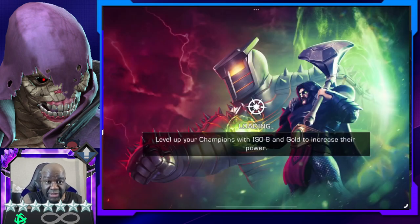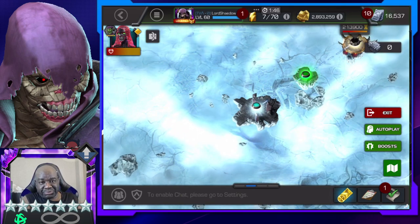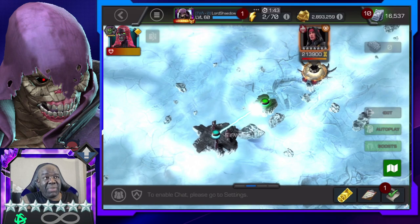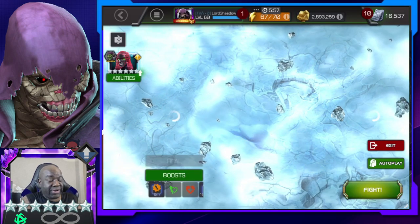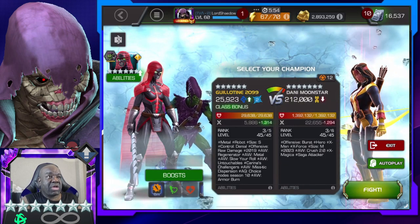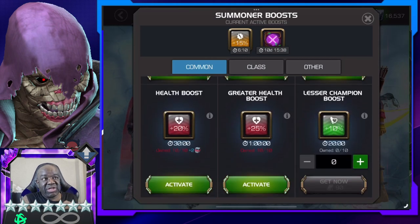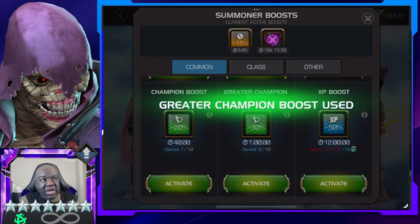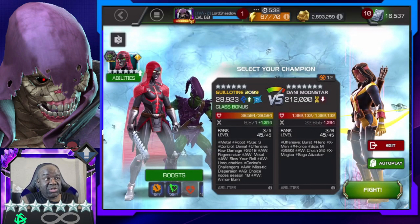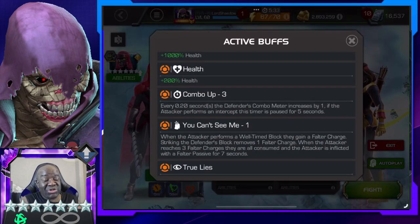The first one we're going in with is Guillotine 2099. This whole fight is really about learning how to dex her Special 2 — she's not going to fire a Special 1 because of the node, so you're going to have to deal with her Special 2. You can actually avoid that using Guillotine 2099. I want you to note: my Guillotine 2099 is a six-star and she's only rank three.